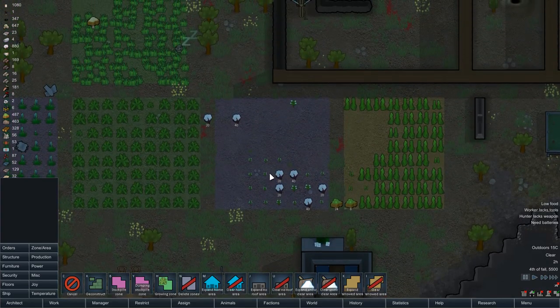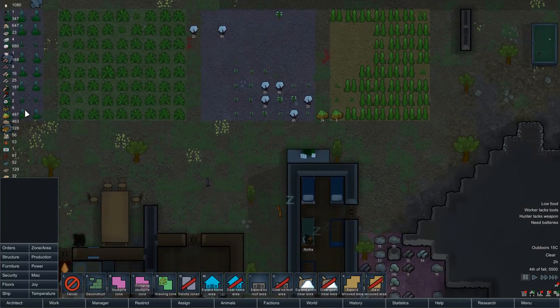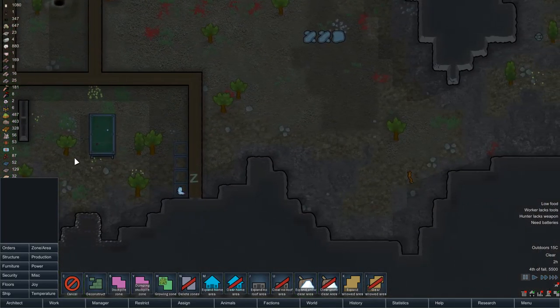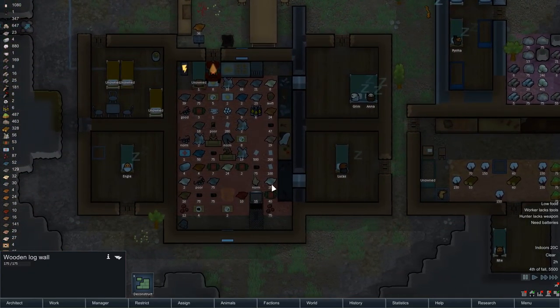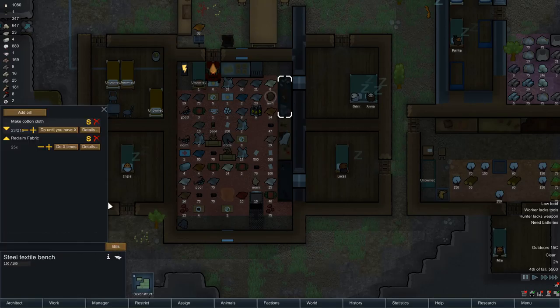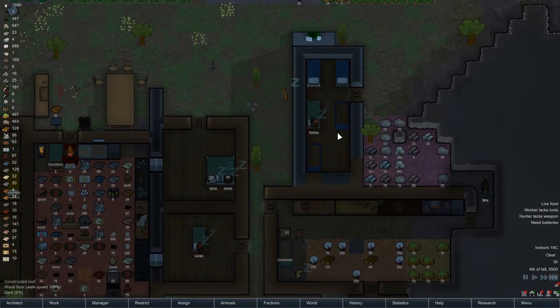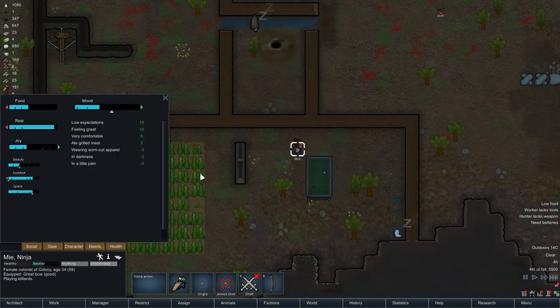I think we might give cotton a bit of a break — we've got 880 cotton. How much cloth have we actually got? Interesting, I can't actually see any cloth — have we not got any cloth? If we haven't got cloth, why have we not got cloth? We should be trying to make 215 and we've got 23, so we might have to play around with the priorities for that. Nice — we've got our billiards table!